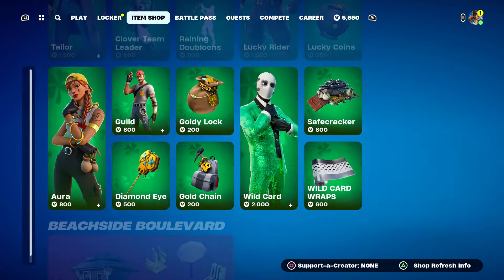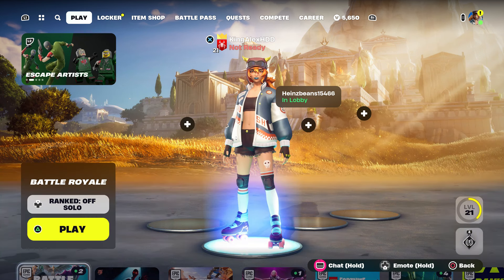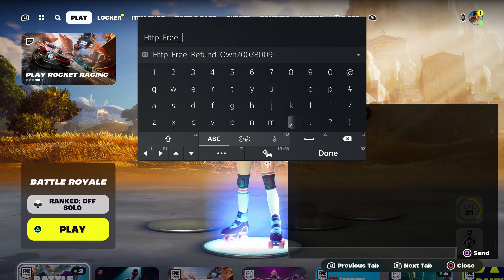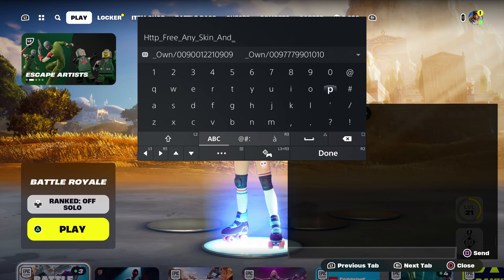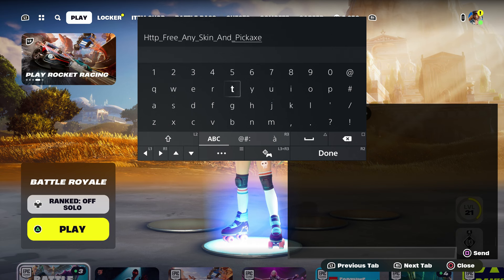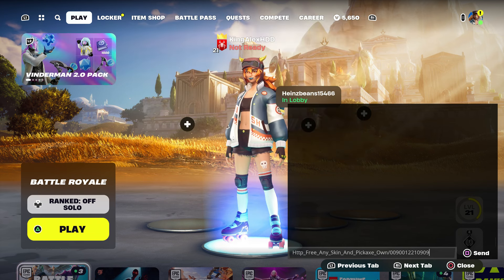First things first, guys, I want you to make sure we are going to enter the code. So if anybody wants the skin, please make sure to follow this: it's going to be http underscore, type in free underscore, type in any underscore underscore skin underscore and underscore pickaxe, just like that. Once you do that, put underscore and then type in 'own' — like you guys own it — then put dash zero zero nine zero zero one two two one zero nine zero nine, just like that. Press done and send it to your account.